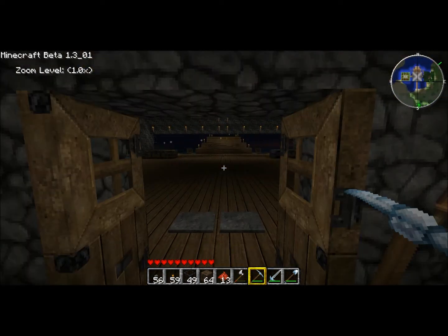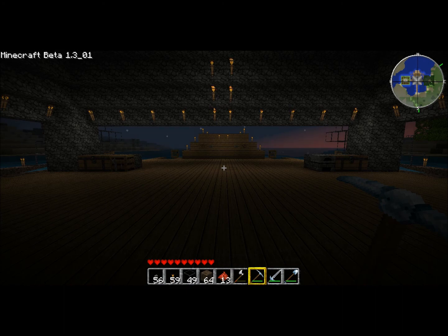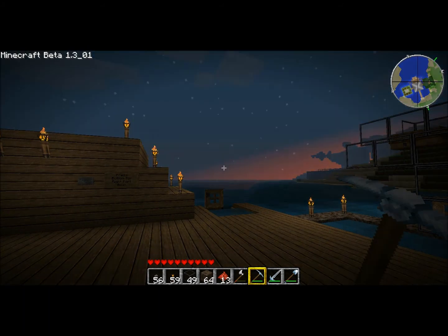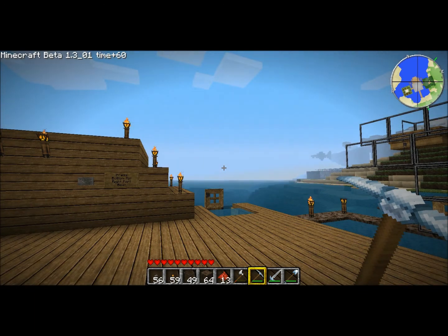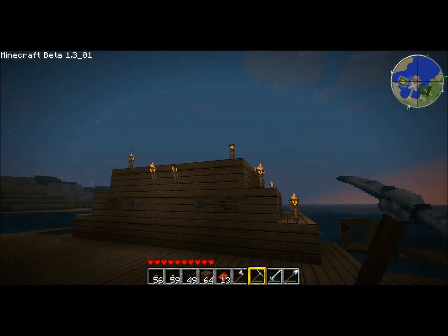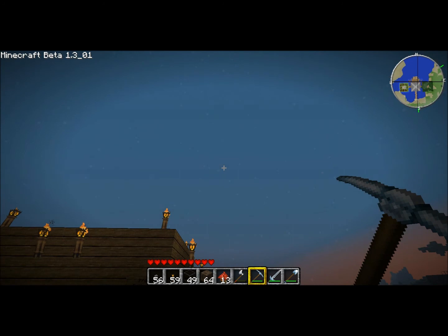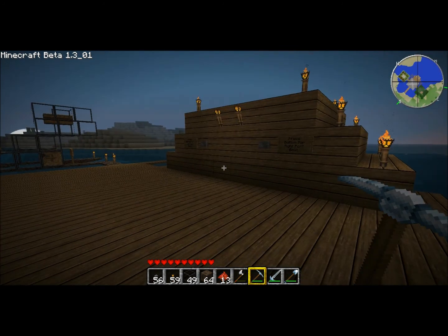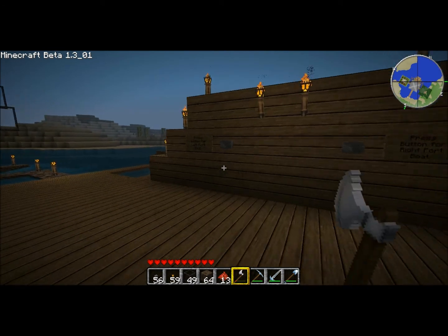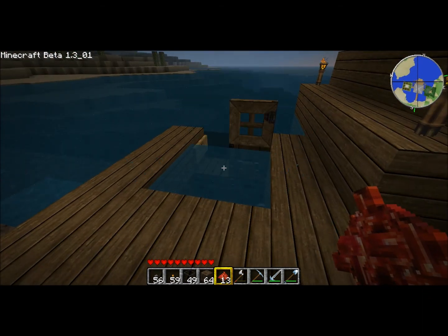Let's see what else I have in here. With the Zombies mod you also get Sun Control — use the plus and minus signs to adjust the time, and hit equals to put it back to normal. There's also a cloud mod — hit the multiplication key to turn clouds on and off. As you can see, they disappear and come back. That's really nice if you're filming a video and there are clouds in the way.